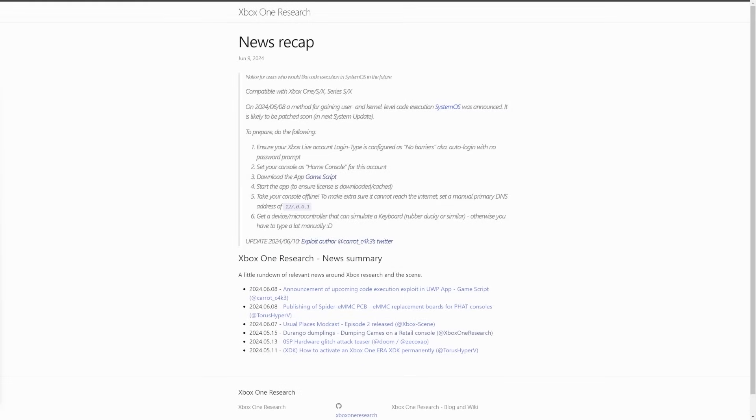Over on the Xbox One Research Blog, a news recap states: 'Notice for users who would like code execution in System OS in the future, compatible with Xbox One S and X, Series S and X — on June 8th, 2024, a method for gaining user and kernel level code execution in System OS was announced. It is likely to be patched soon in the next system update.' This is exciting because the Xbox One originally came out in 2013 and people have been waiting for some kind of exploit. We do have Dev Mode but haven't been able to exploit the Xbox One in any meaningful way.